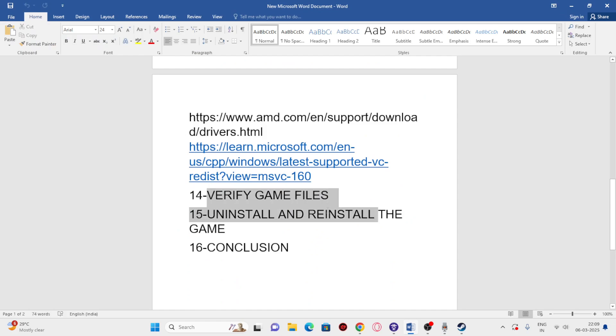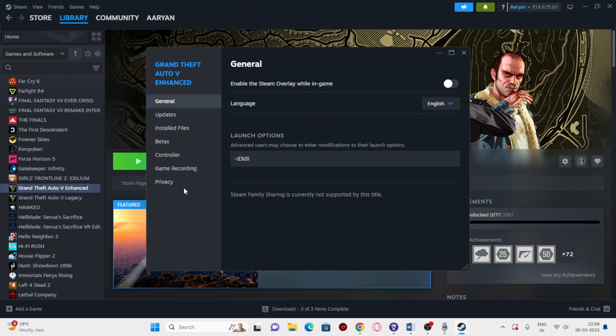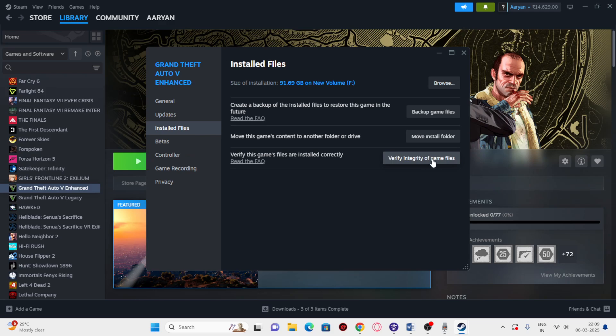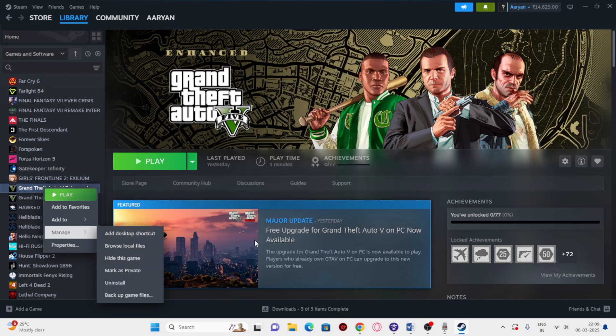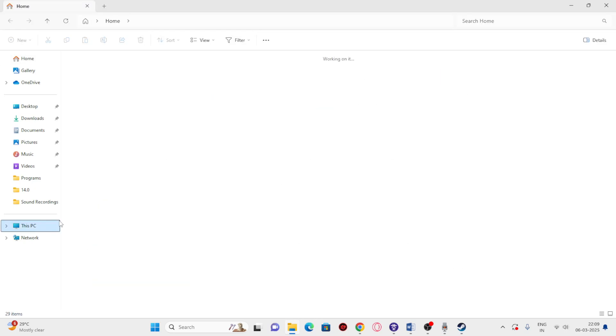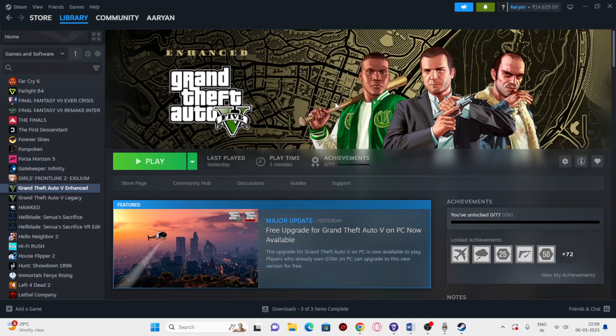Two more important steps: verify the game files and reinstall the game. To verify, right-click the game in Steam, go to Properties, Local Files, and click 'Verify Integrity of Game Files' — this will check and fix any corrupted or missing files. If issues persist, go to Manage and Uninstall the game, then reinstall it — but instead of drive F, try installing it on drive G or drive C. I hope this video was helpful; don't forget to subscribe. See you in the next video!